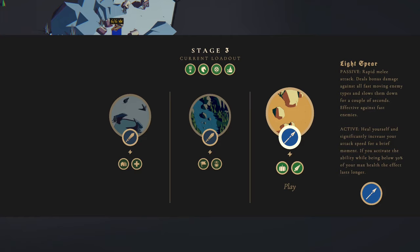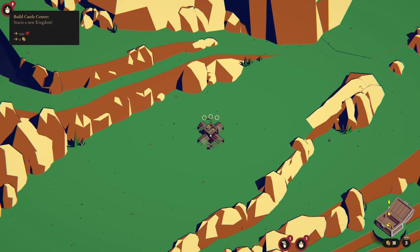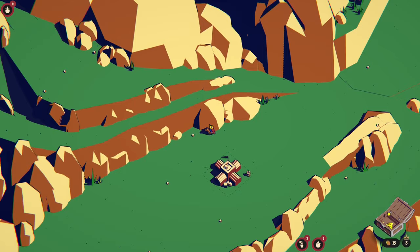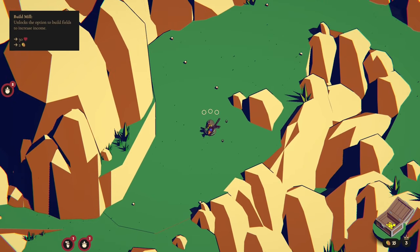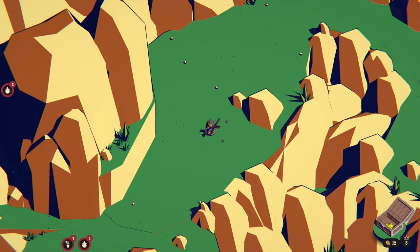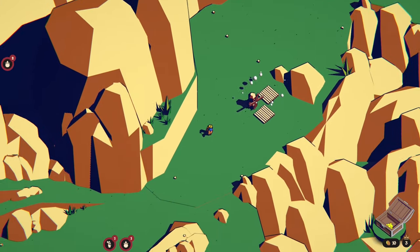We are on Durstine which was a bit of a nightmare last time, but that was stage five, so I think it's probably worth a risk on this one. Let's risk it for that biscuit! The extra money from the farms and obviously the extra damage from the range units is going to be good as well. Let's take the farms and get this economy pumping.